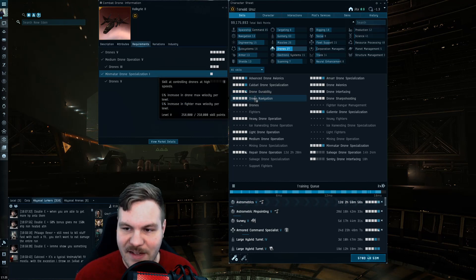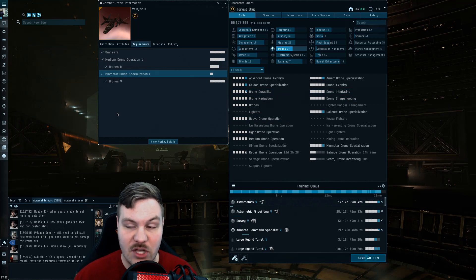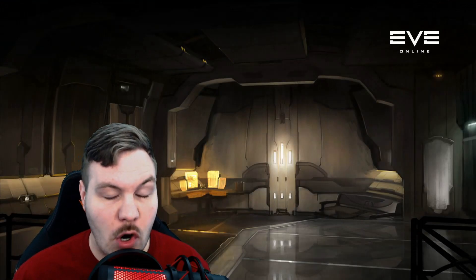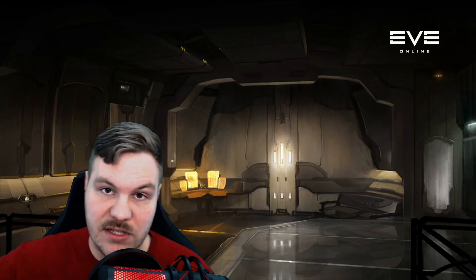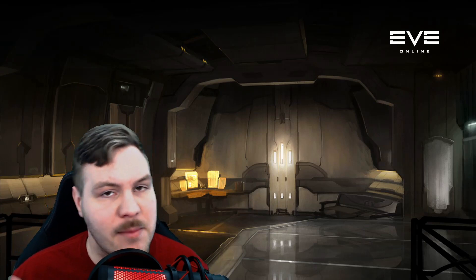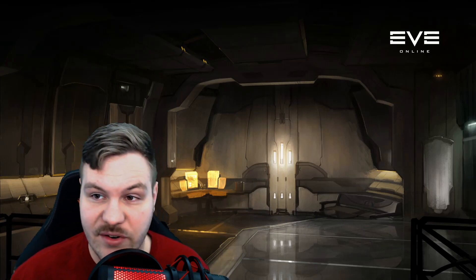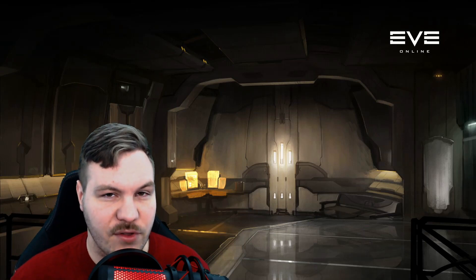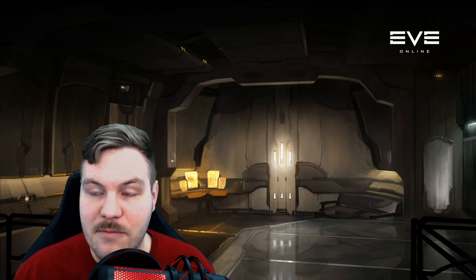Faster drones means things die quicker. Those are all the drone support skills — if you're only looking at the module requirements list, you'd never realize how important these are. Train up these drone support skills, especially if you're flying a Gila. Sometimes it's better to train several support skills to level three rather than pushing one required skill to level five — that can make a huge difference. If you have any questions, let me know in the comments or hit me on Discord, link in the description. I'll be putting out another video covering navigation, engineering, rigging, and targeting skills. Thanks for watching, see you in the Abyss!